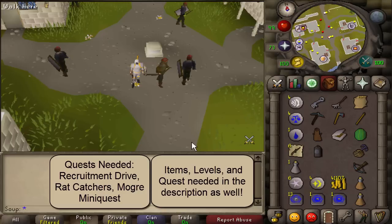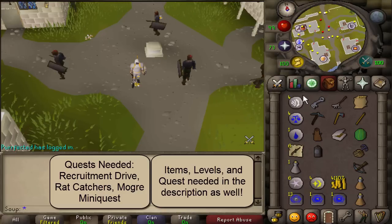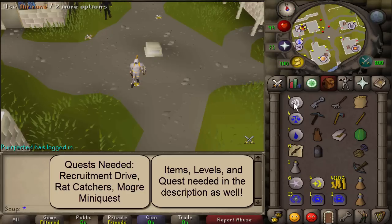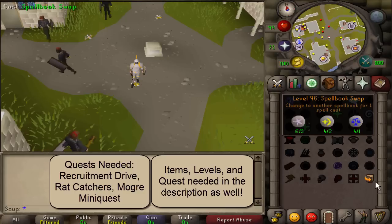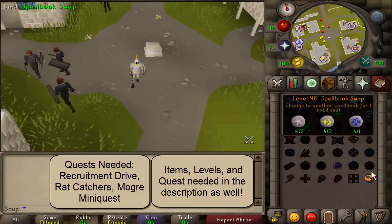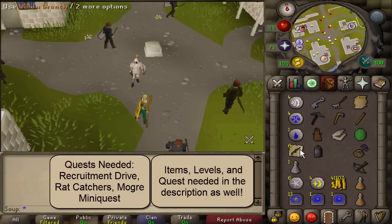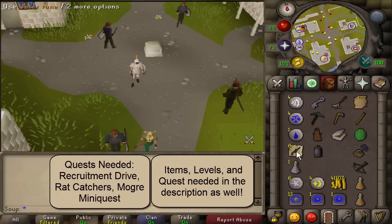Let's get started. First, you're going to need some runes: a Falador teleport requires three air, one law, and one water rune. You'll also need Telegrab runes — one law and one air. I also have astral and chaos runes because I'll be using spellbook swap to switch to the standard spellbook, but you don't need those if you're already on the standard spellbook.